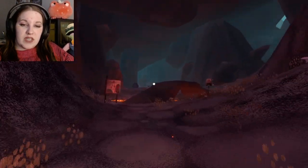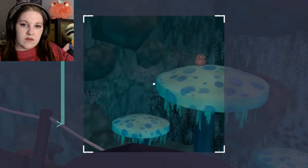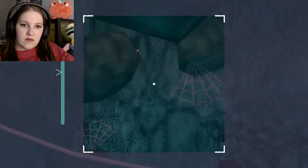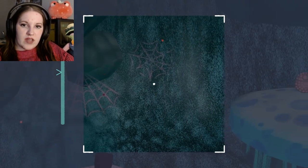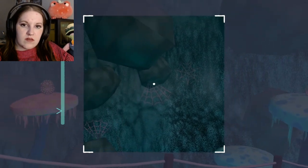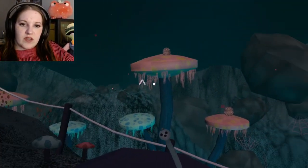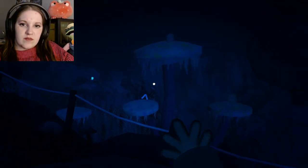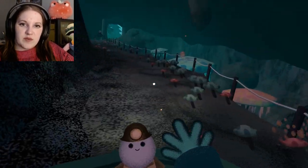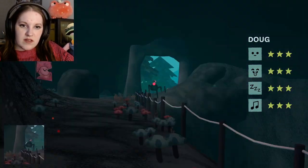Let's go ahead and speed along, and I'm going to go find that Crabble picture. Where are you? Yes! There we go. Then we can grab this guy. Yay! And now we have the three star of that. Perfect. Hi Doug. Very good, there he goes.